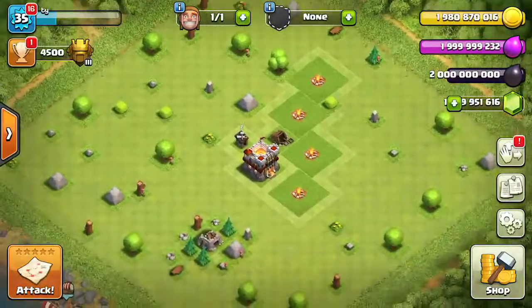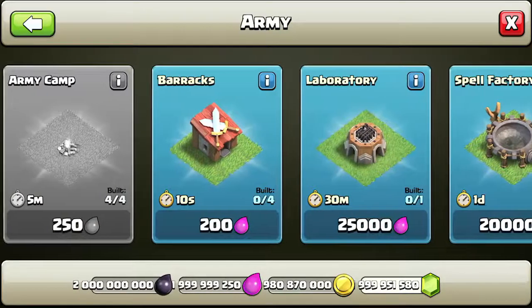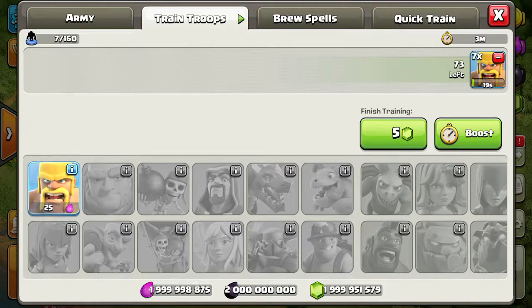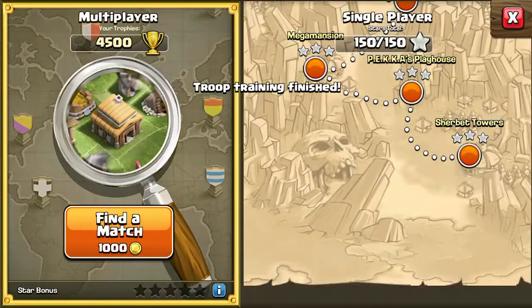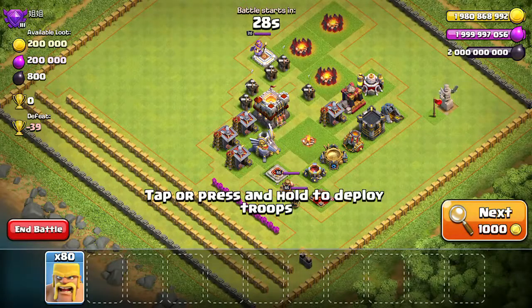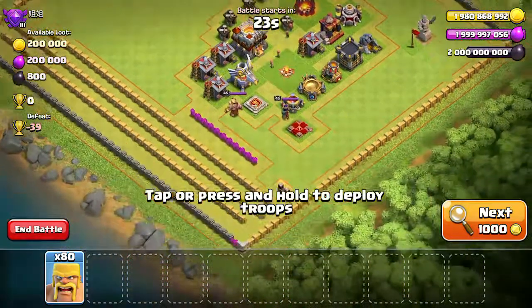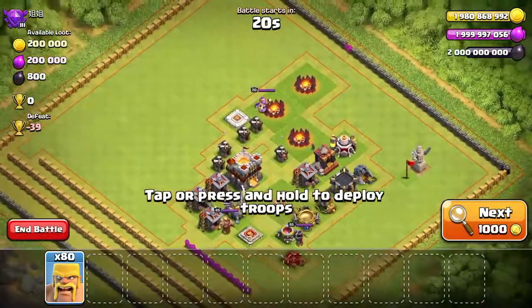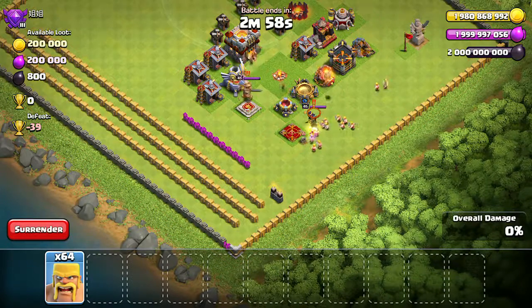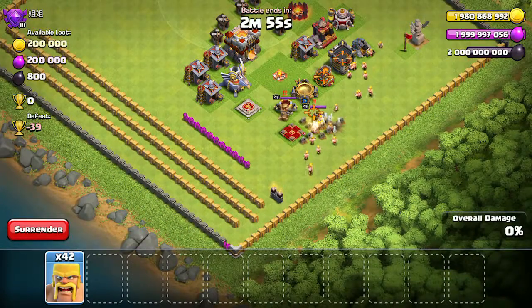It does save your progress which is a big help. Let's see if it can — just train up a bunch of Barbarians. Oh there we go, now attack! Okay so the main village does let you attack, but the Builder Base village does not allow you to attack — it's kind of weird. We're not going to be beating this base, it's got Archer Queen and stuff, but we'll still just spam down our troops because why not.